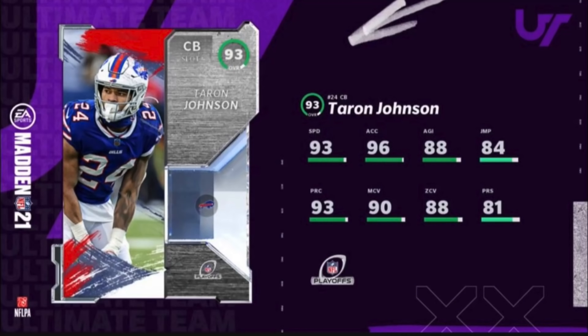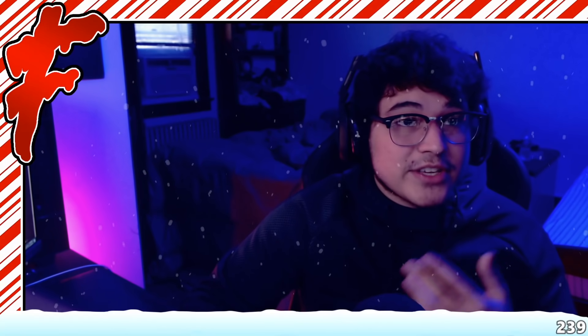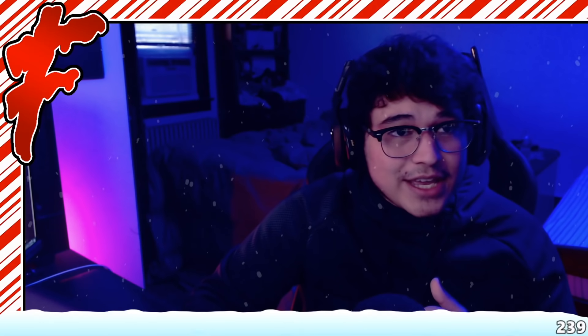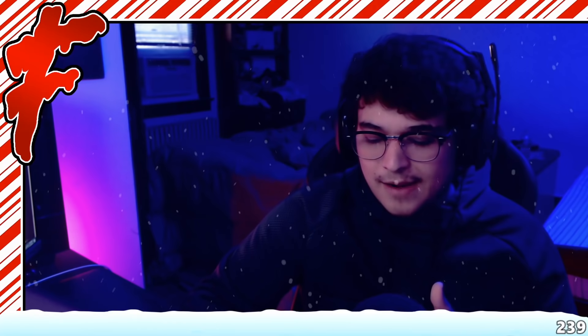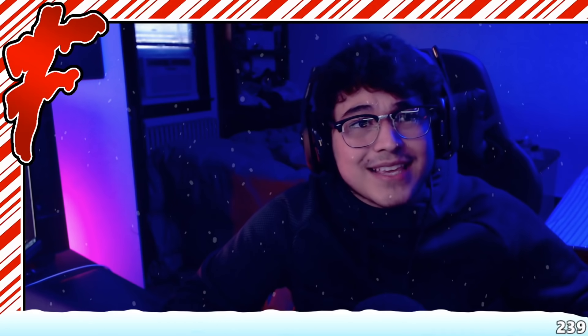The two cards they previewed dropping tomorrow are a 93 Tre'Davious White after his pick-six and also a Miles Jack card. I didn't think EA was going to drop cards for non-playoff teams, but here we are — we have a Jaguars card coming out tomorrow. Right outside linebacker, the card doesn't look bad for a coverage linebacker. Can't really rush the passer that well, but probably pretty good in coverage. A Jaguars card for the playoff promo — who would have thought. Also, I believe two more 95s and a legend card are coming tomorrow.